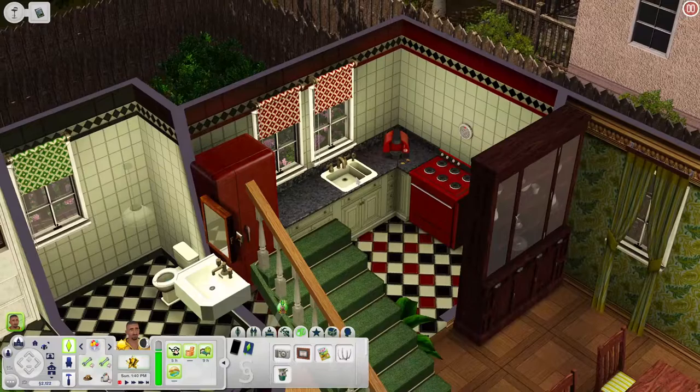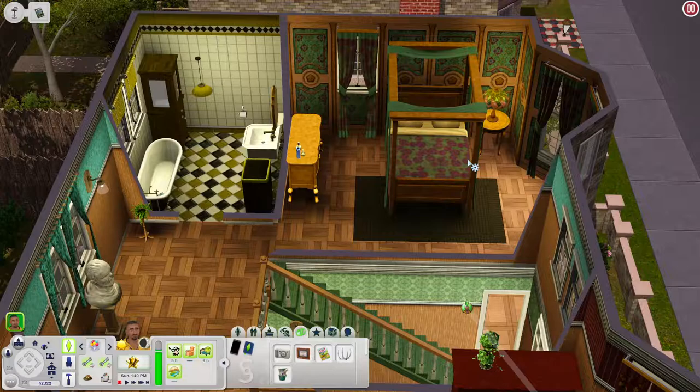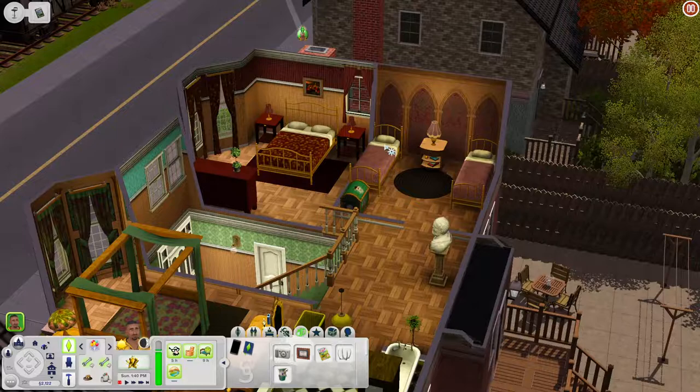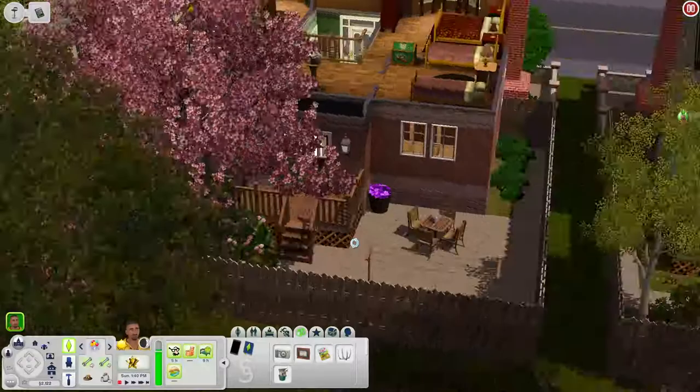Upstairs you have a large master bedroom with a nightstand and dresser, a bathroom, a bedroom for kids or teens, and another master bedroom — so two masters, great for a family. Out in the backyard there's a deck with a table, a clothesline, and a pink tree I really like as a nice honest touch. You could definitely add more things out here.